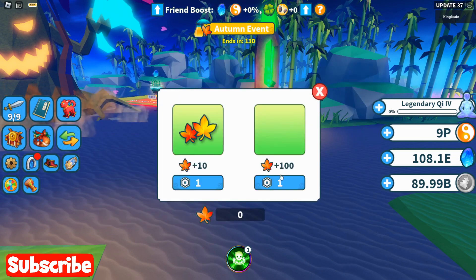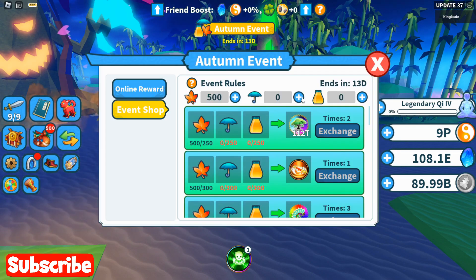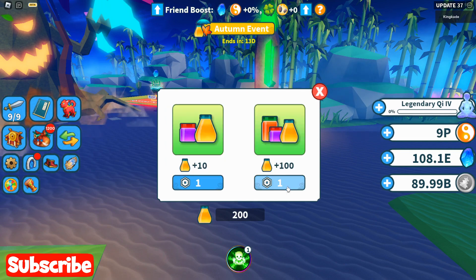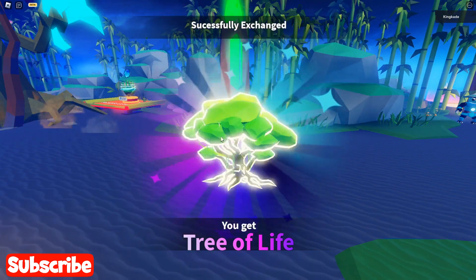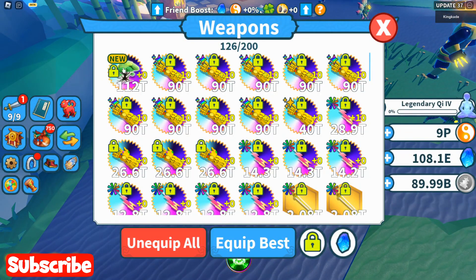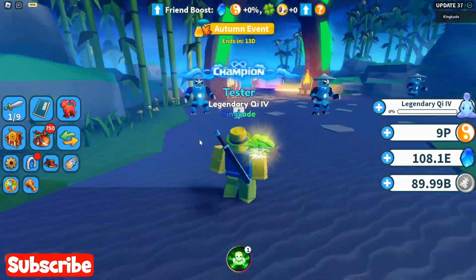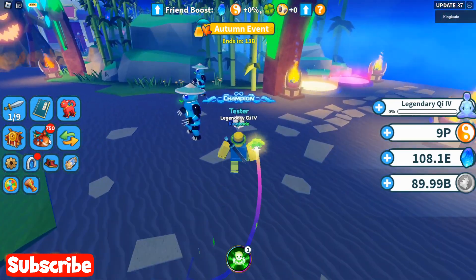Let's go ahead and buy some of these things. We'll get 500 of each and then we should be able to get pretty much anything we want — and there we go, now we can afford this. Let's take a look at it — okay, that thing looks pretty awesome. It is a mythical force, that's probably why it looks even cooler. Let's equip it — all of the wooden parts of the tree are glowing, and yeah, that looks pretty awesome. Kind of looks like it would be a secret thing. Really cool.